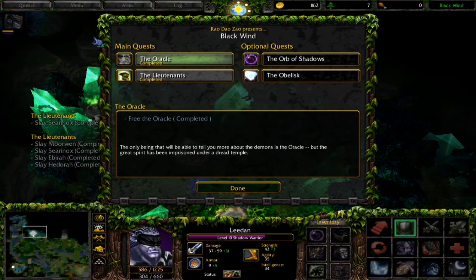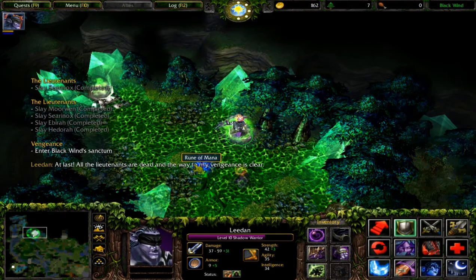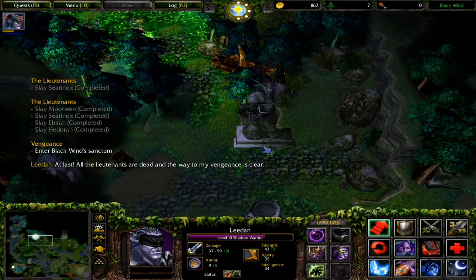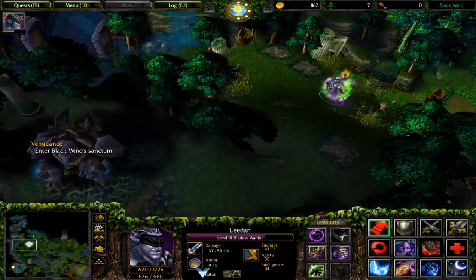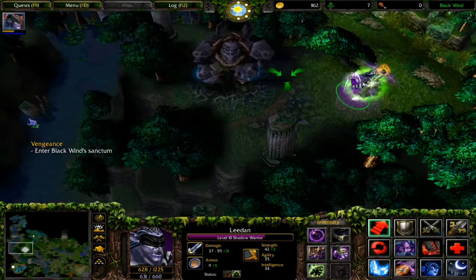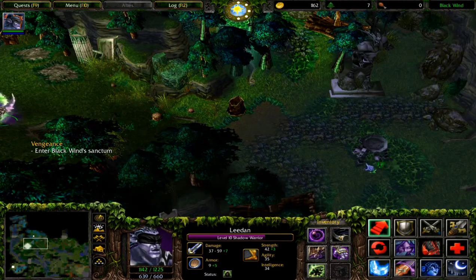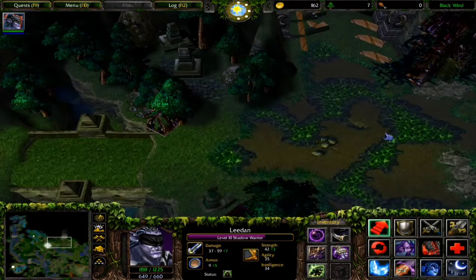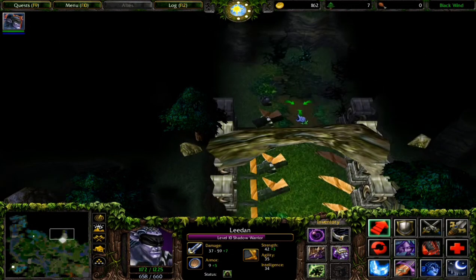I've slain every lieutenant! I have two optional quests: the obelisk and the orb of shadows. All the lieutenants are dead and the way to vengeance is clear. Now that the sinerix is killed, the passage is clear. You can get some potions here if you want, but I'm a tough guy - I don't need potions. Hardly a challenge.